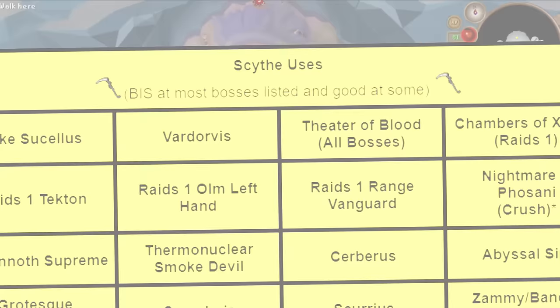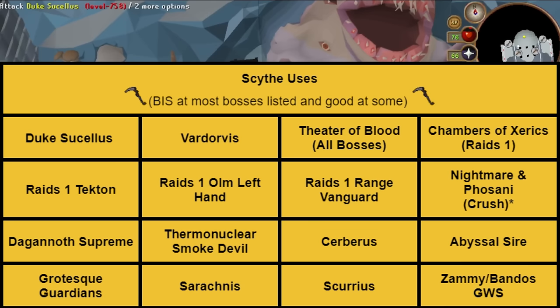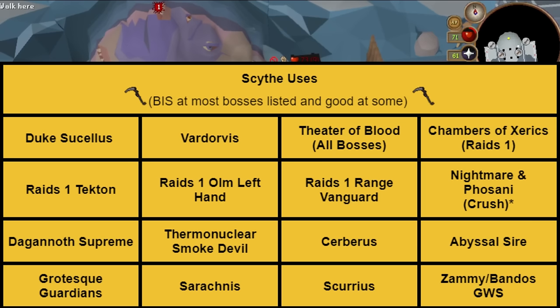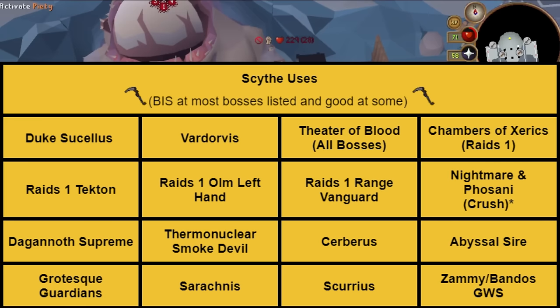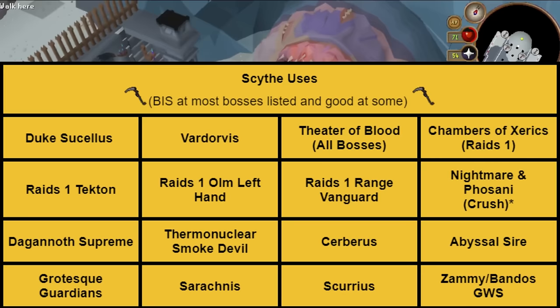The bosses where the Scythe absolutely dominates include Duke Sucellus, Vardorvis, all bosses in Theater of Blood Raids 2, some bosses in Chambers of Xeric like Tekton, Olm Left Hand, and Vanguards to a degree. You also have Nightmare and the Phosani version — though you use Crush style there — Dagannoth Supreme, Thermonuclear Smoke Devil, Cerberus, Abyssal Sire, Grotesque Guardians, Sarachnis, and Scurrius. The buffed Scythe is best in slot at every boss listed with a few exceptions, and all are straightforward to use except for some scenarios in Raids 1, which I'll explain more in depth later.